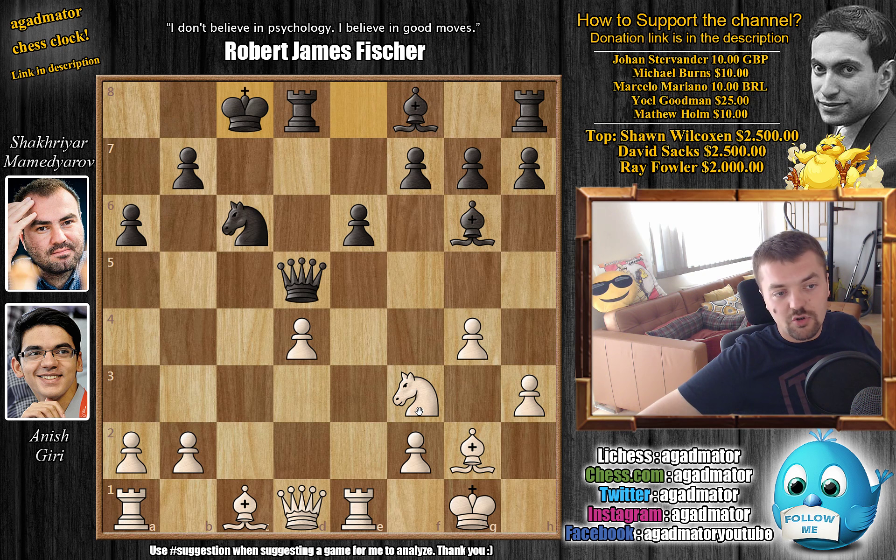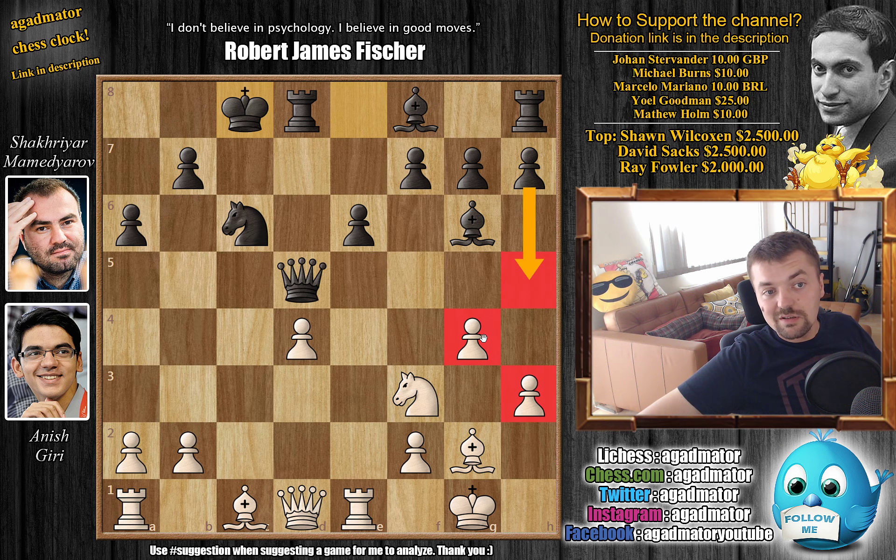It does make sense if white doesn't have a good way of taking advantage of the pin, because white already has a pretty much messed-up pawn structure — the pawns are already advanced in front of the white king. So black can just start an attack, open up the game, and have a nice, maybe even winning attack. The problem is Giri does have a very nice discovery here.